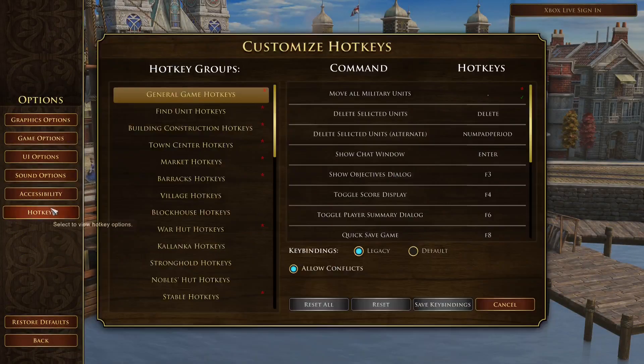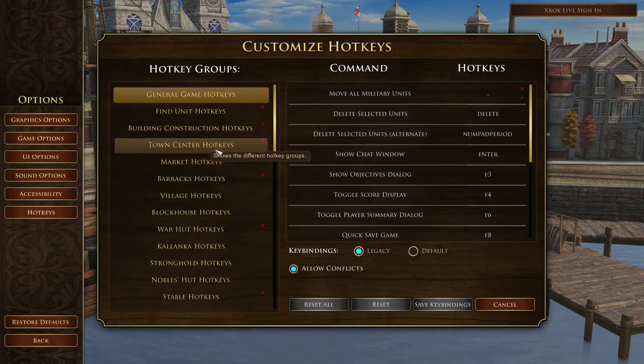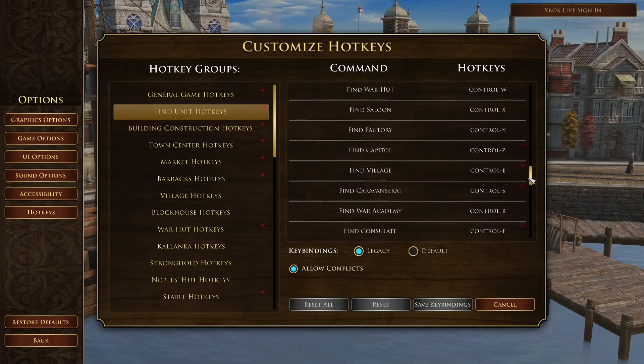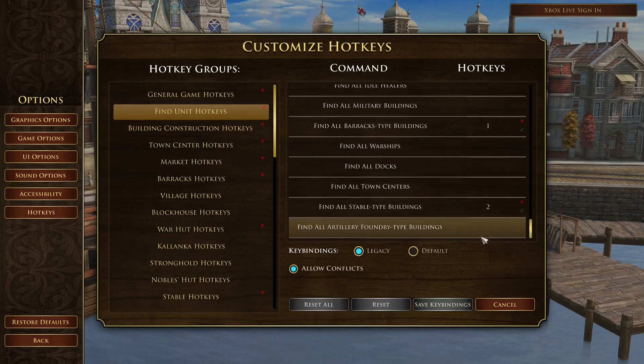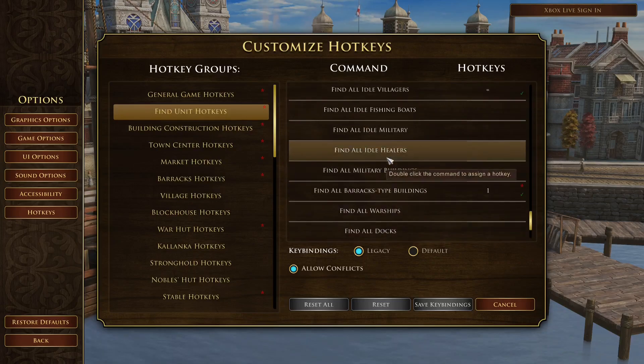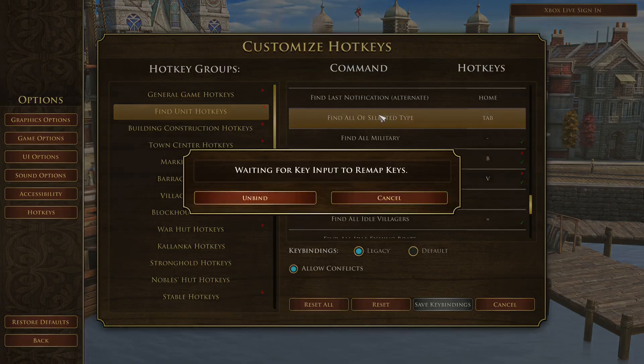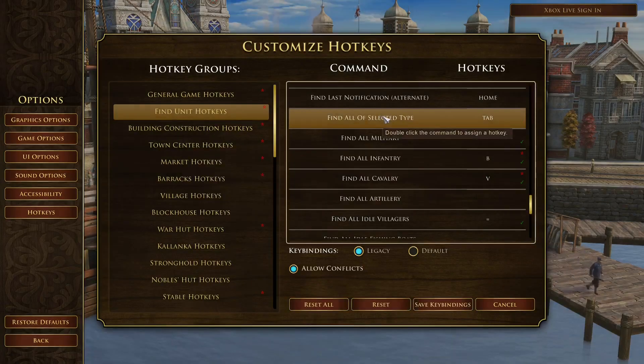First, you have to go to the options and settings hotkey, and there you pick 'find unit hotkeys' and you scroll down a little bit and you will find the option 'find all of selected type'. Now you can save them and that's all.